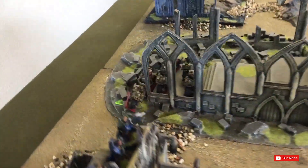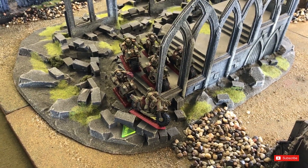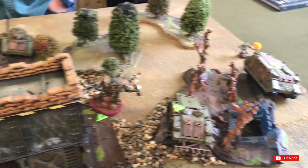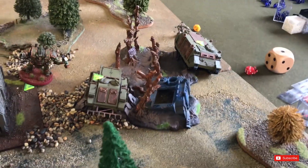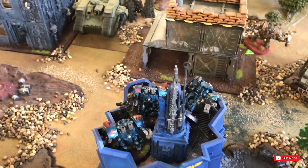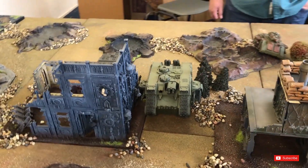A breakdown of Grange's movement: pretty much everything has assaulted and run forward. Being Renegade means his bikes can still charge after advancing, making them a deadly unit. They fired into the Primaris but didn't do anything. The Terminators shifted forward, the tank moved up, and the two Rhinos hurtled forward. He spent two command points to 4+ the building, so that building now has a 2+ save. His heavy bolters opened fire into the building, knocking off a wound.